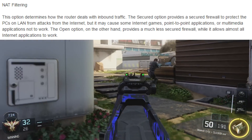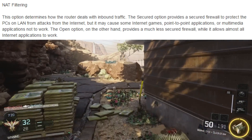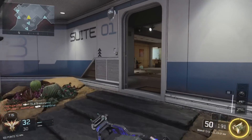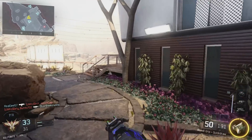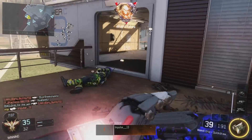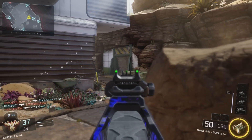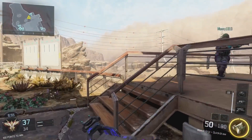The open option, on the other hand, provides a much less secured firewall, while it allows almost all internet applications to work. In other words, using the secured option gives you better protection against attacks from the internet but may cause issues with some internet games, while the open option almost guarantees all internet applications including games will work properly, at the expense of your network security.